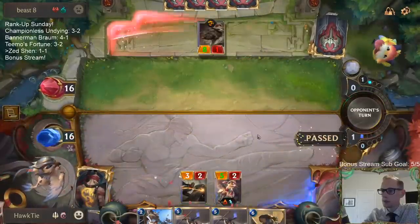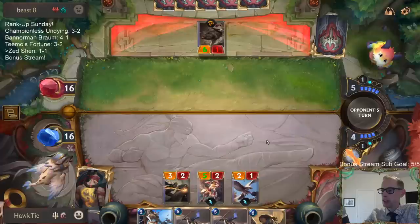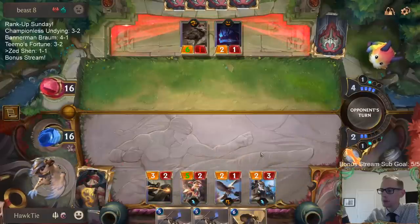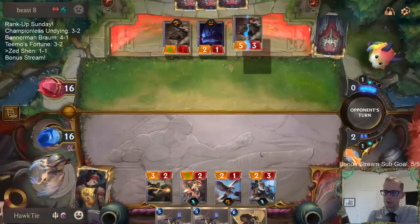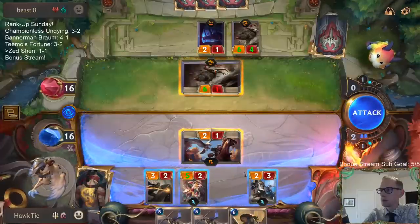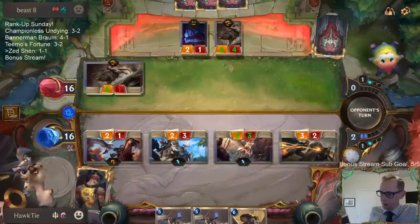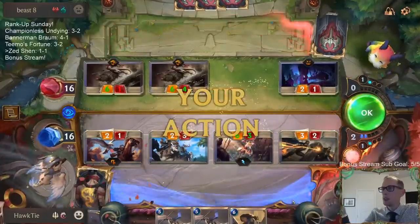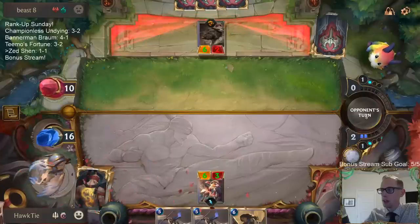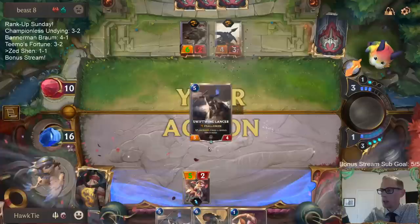Shield up. Alright, that's still fine. I love that. That's a good way to take down a 6-1. Swiftwing Lancer. Taking the damage.